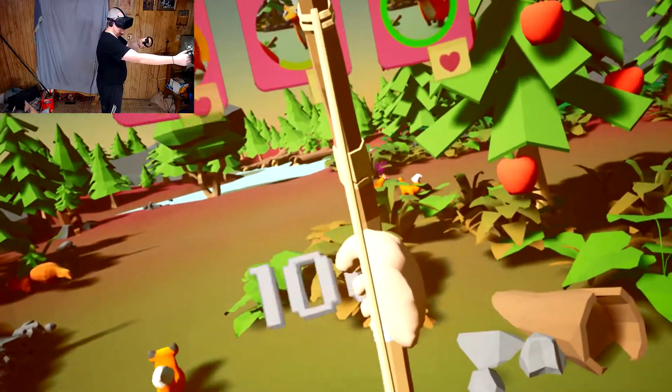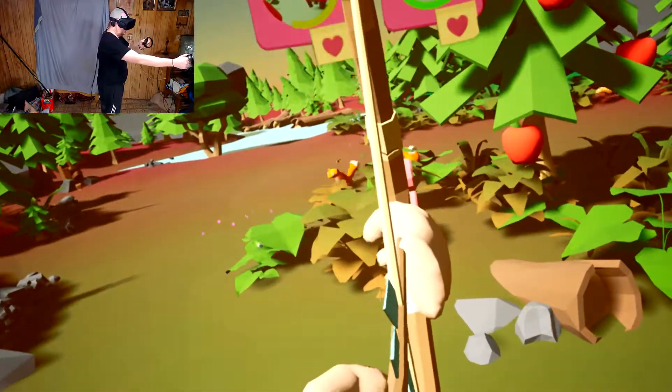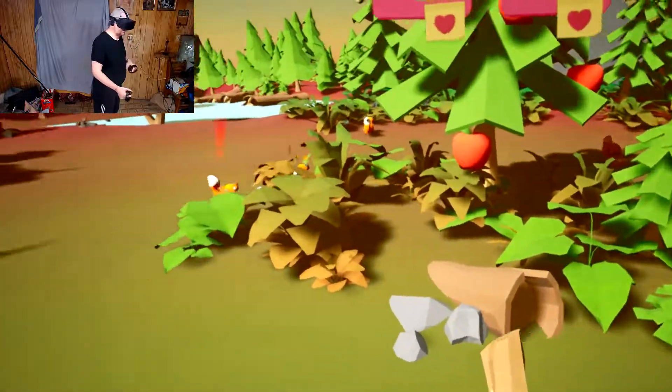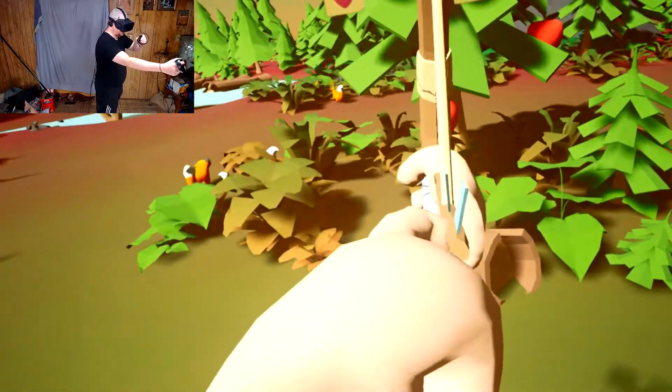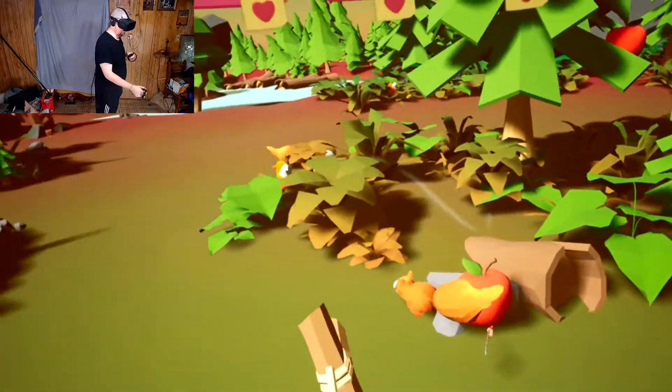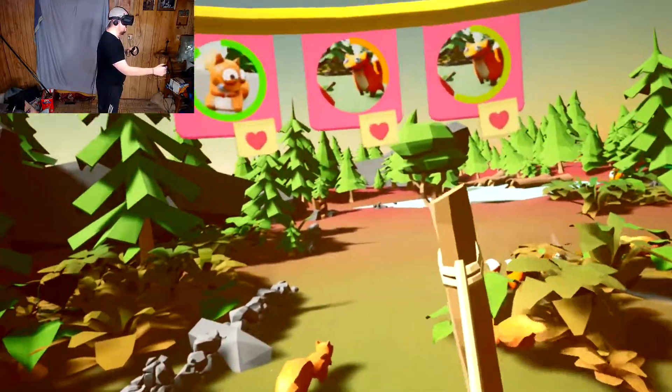I can't hit them - there, we finally got one. There's another one. I think the problem is I'm still trying to aim this as if it's a real bow and arrow, which is totally not working at all. That apple is going to lure the foxes in.